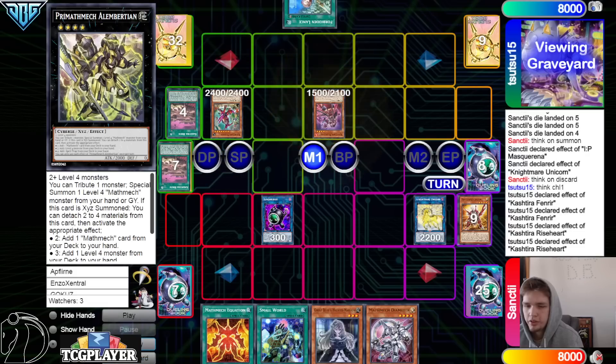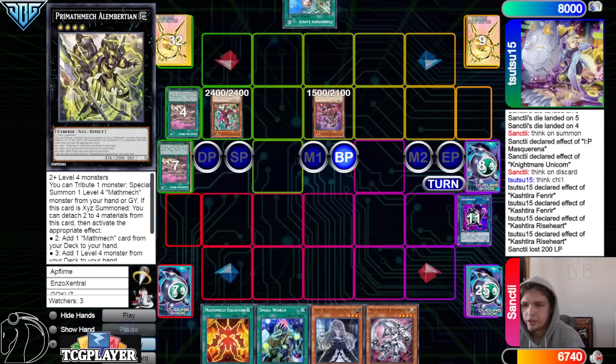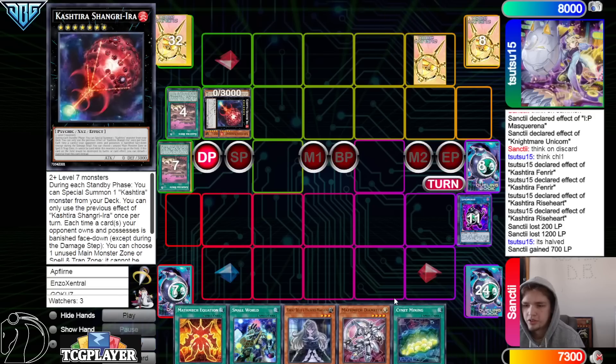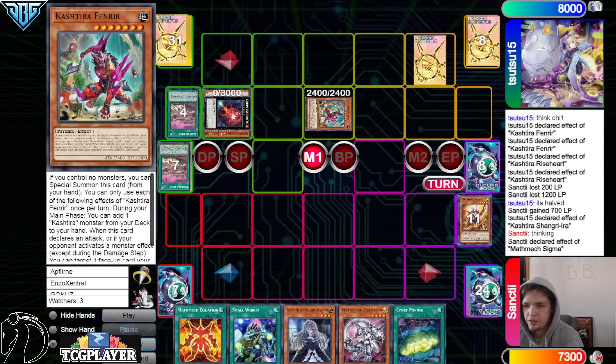They were thinking about overlaying, but they could just go battle phase — beat over, beat over. Then they could make a Shangri-La. Damage is halved, go into Shangri-La, and then set Lance, Pastro, Signet Mining. Standby phase: Shangri-La special out from the deck, that's gonna bring out Fenrir.